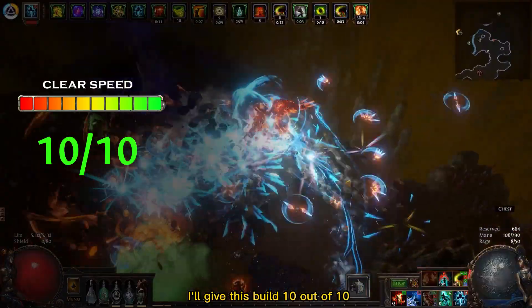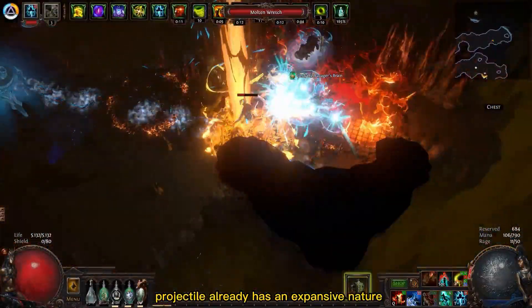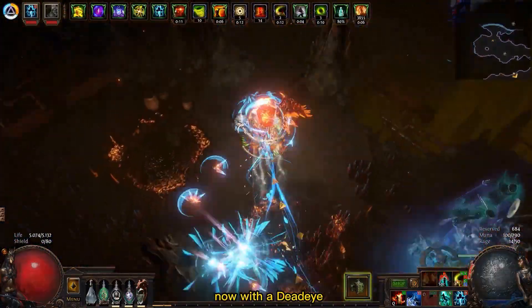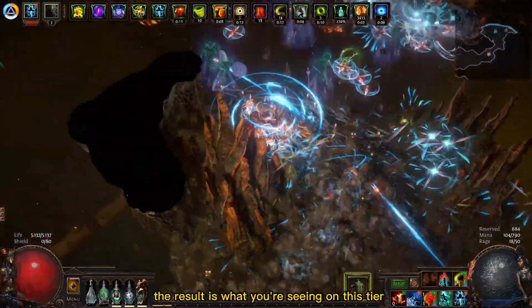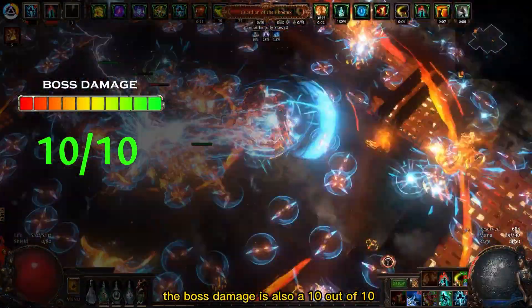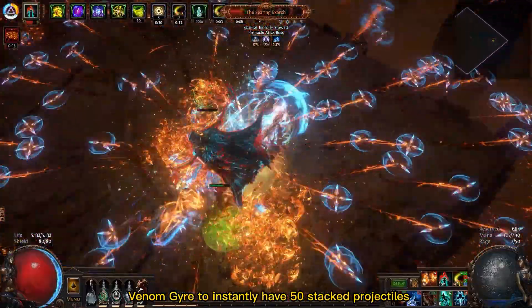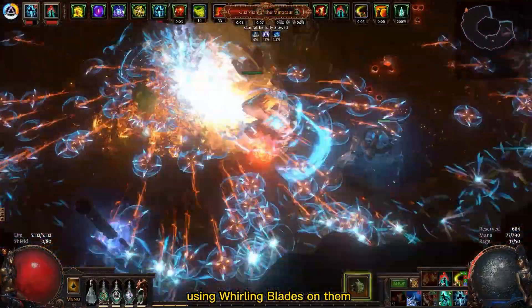For clear speed I'll give this build 10 out of 10. The Venom Gyre projectile already has an expansive nature for the amount of time it stays dealing damage on screen, and with a Deadeye that grants a lot of speed and many buffs to projectiles, the result is what you're seeing in this tier 16 gameplay. For boss damage it's also a 10 out of 10 — you can use Vol Venom Gyre to instantly have 50 stacked projectiles and delete bosses with an amazing shotgun effect using Whirling Blades.